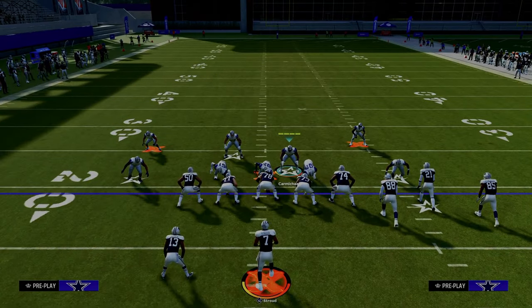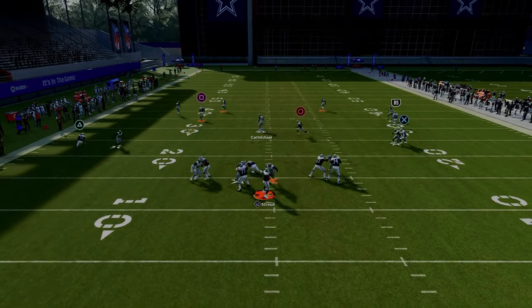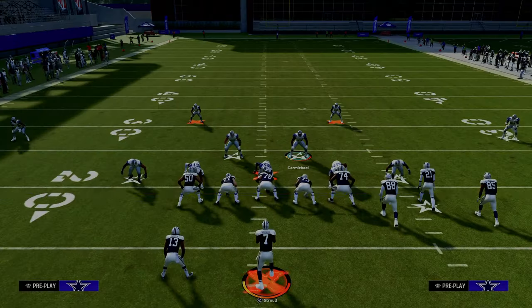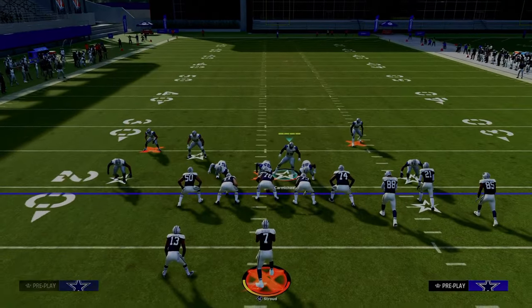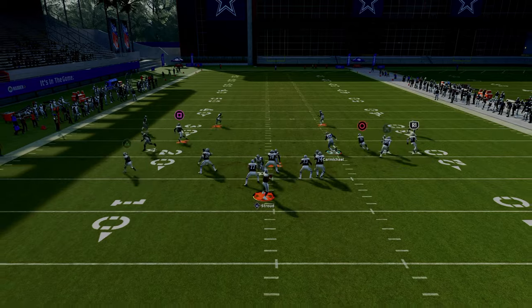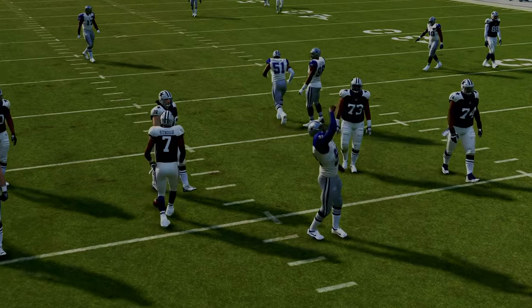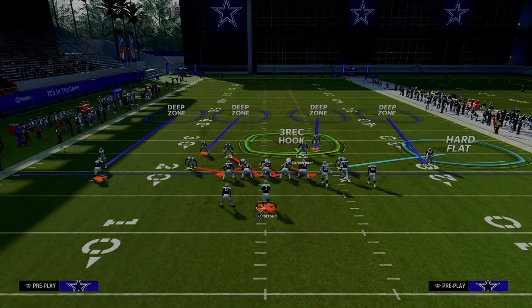This will stop 99.9% of people that you play online. A lot of times this blitz will come right up the middle. It's very similar to the Dollar 3-2 free safety zone blitz. Now, if you want the blitz to come in a little better, you can spread your linebackers. In practice mode it's a little bit inconsistent — that's just practice mode. Trust me, this blitz comes in.